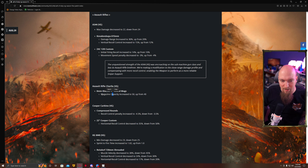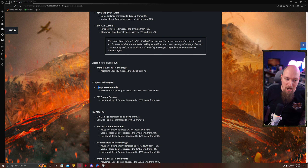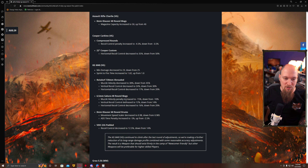Assault Rifle Charlie — the BAR — its 40-round mags are now 50-round mags, which is cool. The Cooper's recoil penalty is increased on compressed rounds, but that 1% is not going to make a difference. The 22-inch recoil control decreased to 35 from 50 — that will make a difference. This gun is going to kick much more left to right. You're probably going to look at running the Strife Angle Grip and the Grooved Tape, as those two together will most likely make up for the lost 50% recoil control.